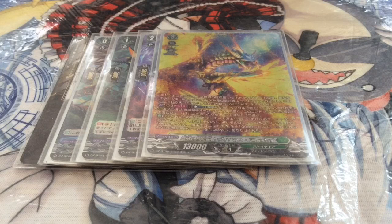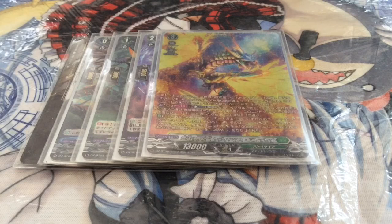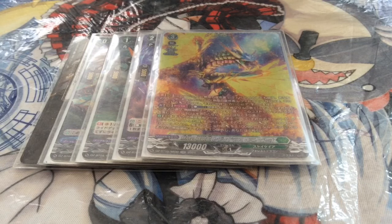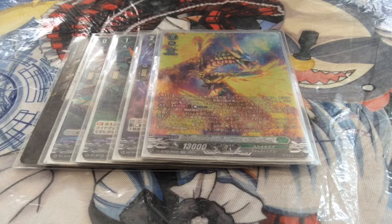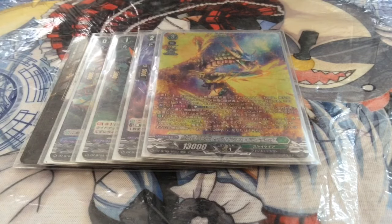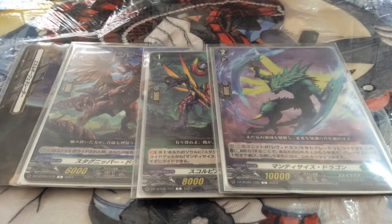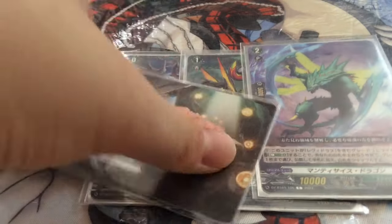Today we're going to talk about King Levidras. I will put a link in the description for the previous Levidras video. Levidras only has two ways of support — the beginning and the end. So how do you do a deck for a guy who hasn't even been fully born yet? The answer: stack it with as much broken support as possible and win. The ride deck is the old right deck for Levidras — check the link for the previous video, I won't be re-explaining it.